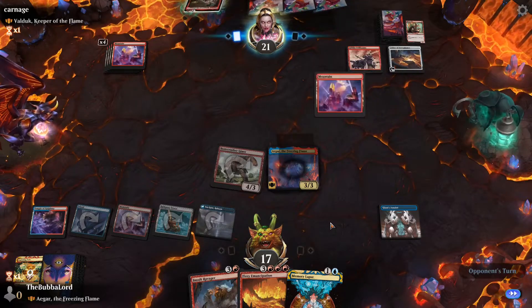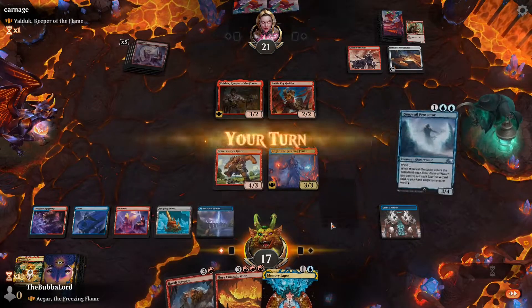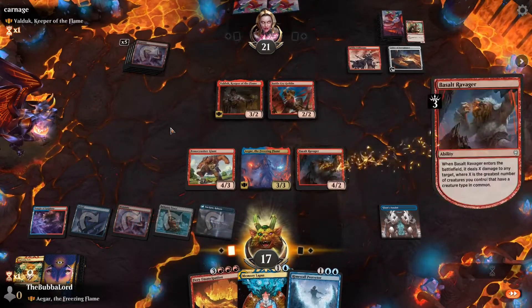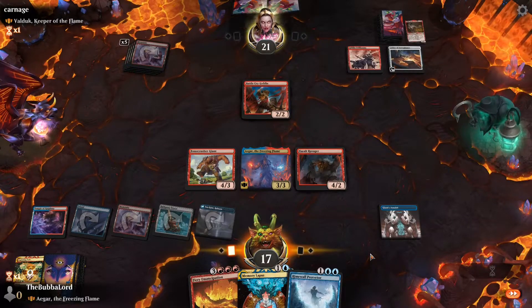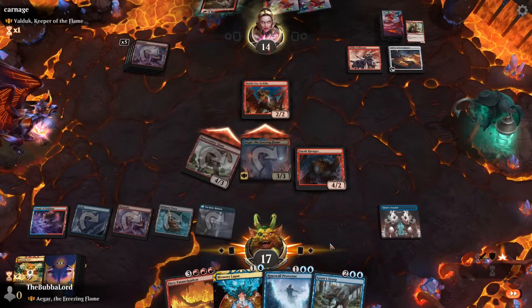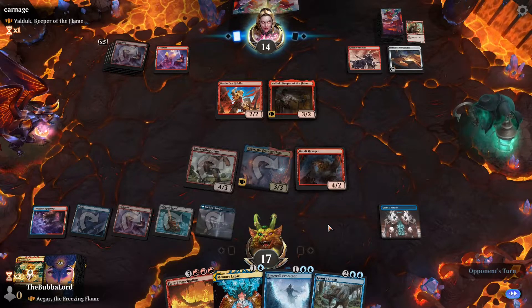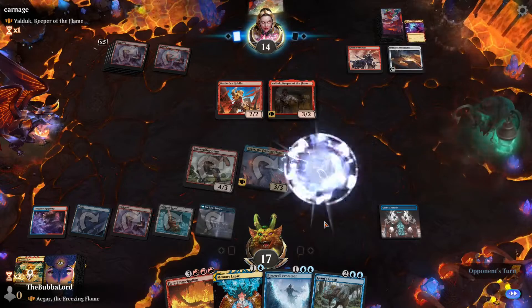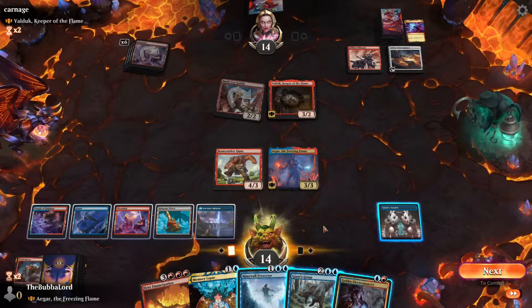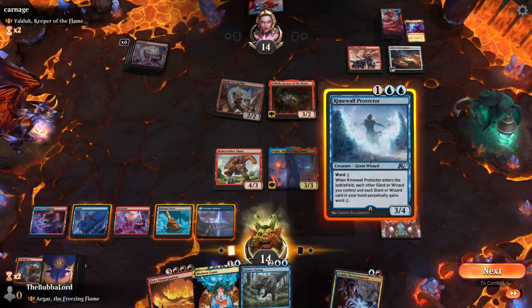If we draw a land next turn, we can play Fiery Emancipation. We don't, but we can play Ravager — get rid of Valduk. We draw a card, swing in, and we can even steal Valduk.